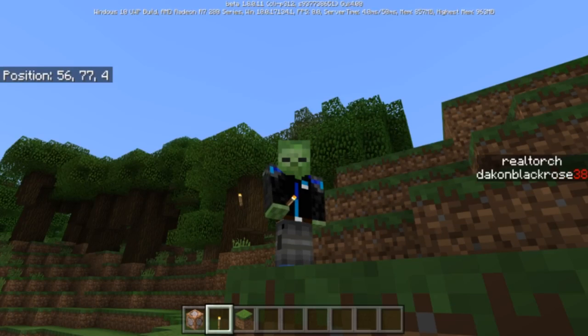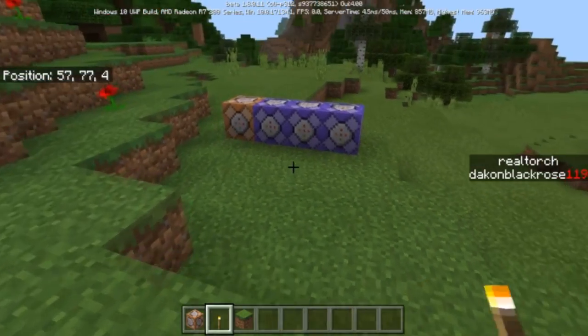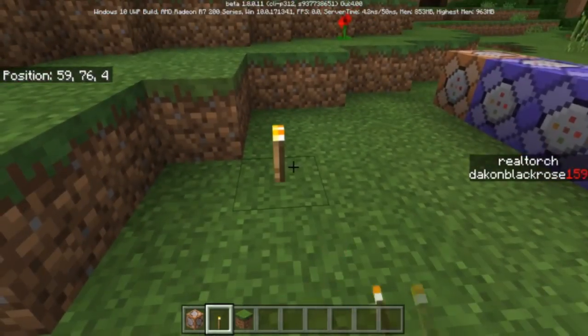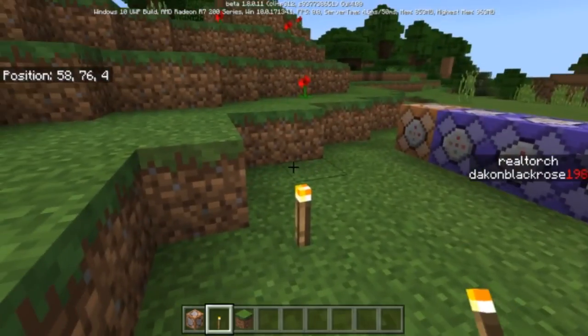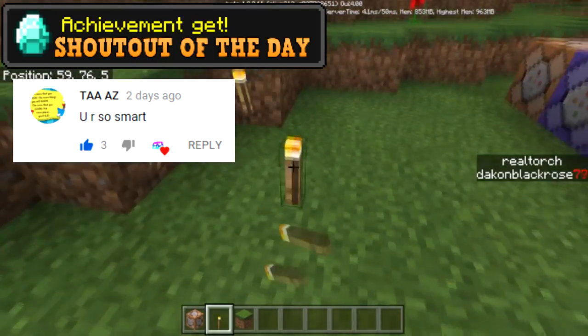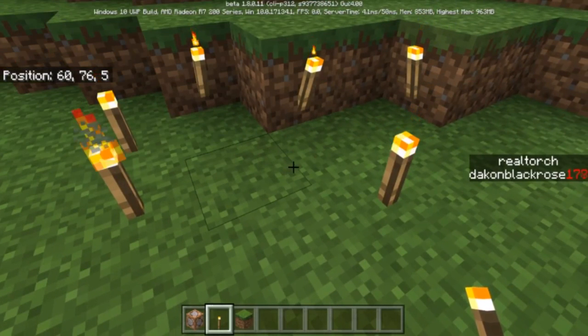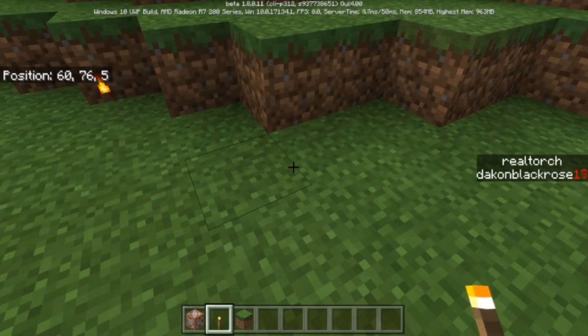What is going on everybody and welcome to another Minecraft command block tutorial video. Today I got an awesome creation — it's only four commands and it basically is a real torch command. This is realistic torches. As you guys can see, if I place a bunch of torches they kind of die out over time, but they only die out when a player is near them.